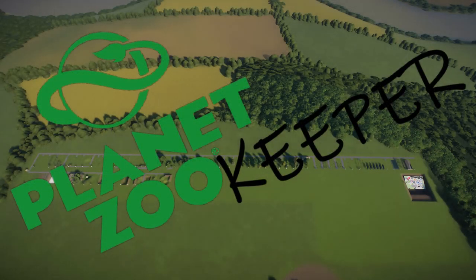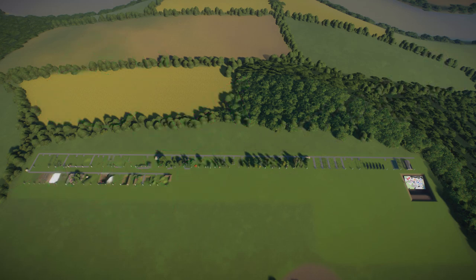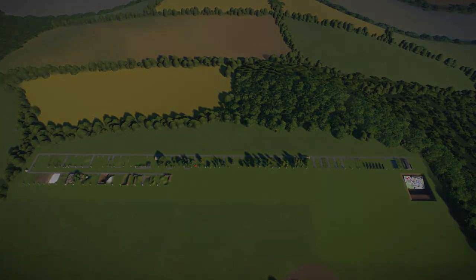Hello everyone and welcome back to another episode of Planet Zookeeper, where I give my tips and tricks as a zookeeper to make your zoos look more realistic. This episode we will be talking all about using terrain and rocks, incorporating terrain painting as well as elevation, and everything to do with rocks. So if you've been struggling with how to make your terrain and rock work look more realistic, hopefully this will be the video for you.